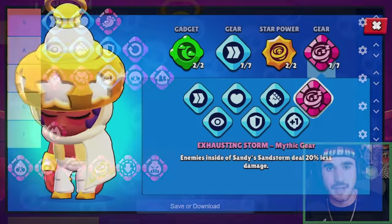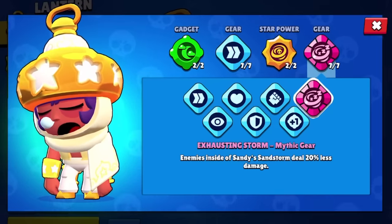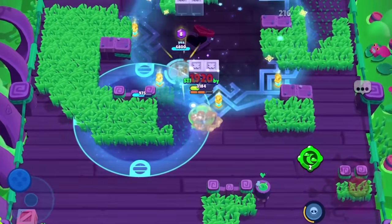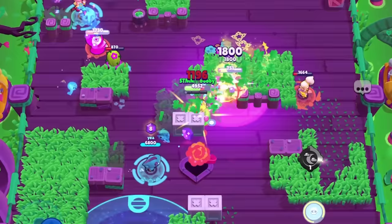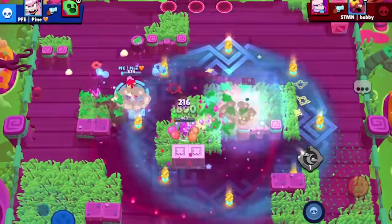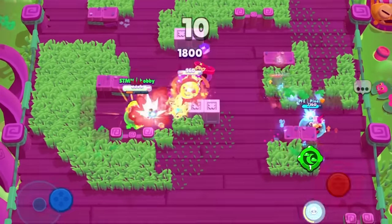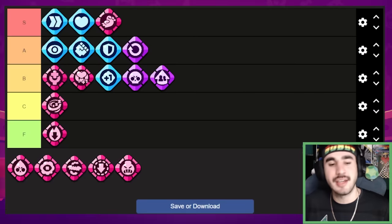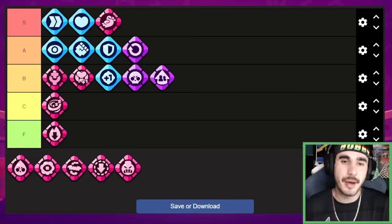Next up we have Sandy's exhausting storm, which I thought was bad but it's actually not too horrible. It nerfs the damage that opposing players deal when they're in your sandstorm by 20%, which is actually decently helpful — you can just walk in a straight line and they can't really kill you. Now I would not run this over speed, damage, or plus one on Sandy, but it's actually a little bit better than I thought. It's not completely useless, so we're going to put it in the C tier. I don't recommend getting it over the cheaper common gears, but if you want to have some fun, why not.